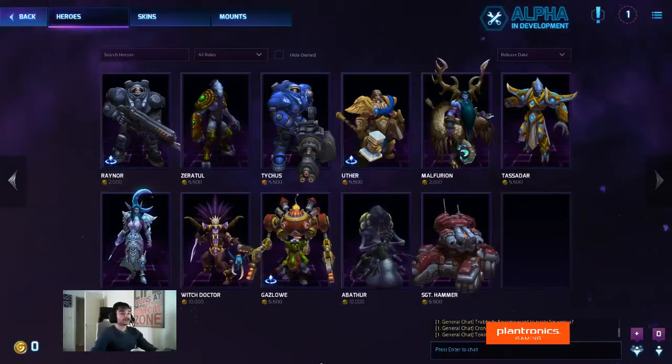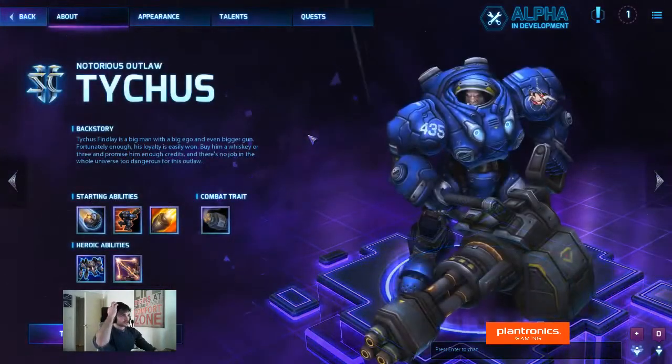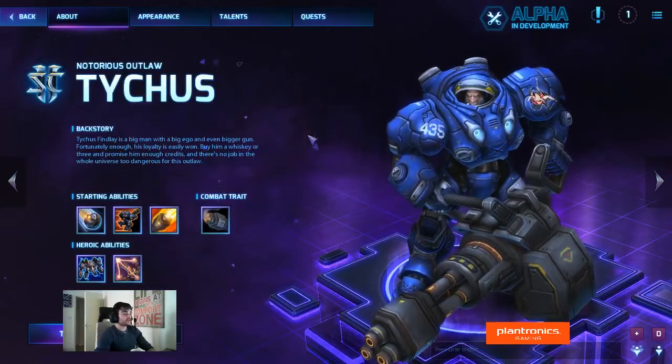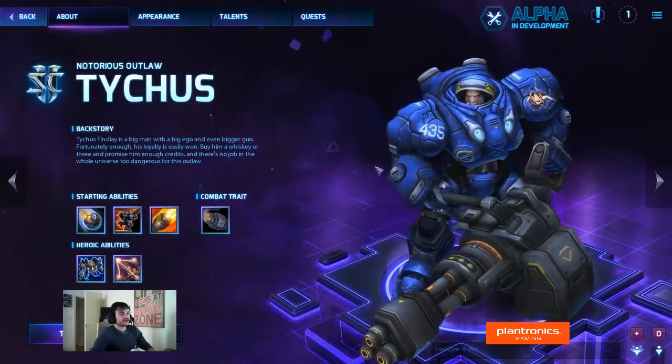Welcome to another Hero Highlight everyone. I'm Maddoz and today I'm going to be looking at Tychus, the notorious outlaw of the Starcraft franchise. Tychus Findlay is a big man with a big ego and an even bigger gun. His loyalty is easily won — buy him a whiskey or three and promise him enough credits and there's no job in the whole universe too dangerous for him. He's again in a marine suit but with a huge Gatling gun, and he's also a fairly large guy.